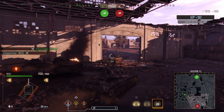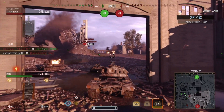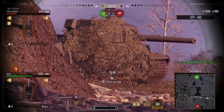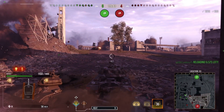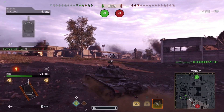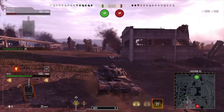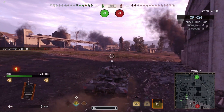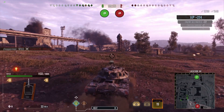Now we've got this Type 5 up here. Standard rounds on the front of a Type 5 heavy was never going to work — I should have kept my premium rounds loaded, but he does get shot down. We push around and there are only three tanks left. We get a lucky bounce from the Grille 15 there, but again this turret is now absolutely fantastic and this tank is an absolute joy to play.